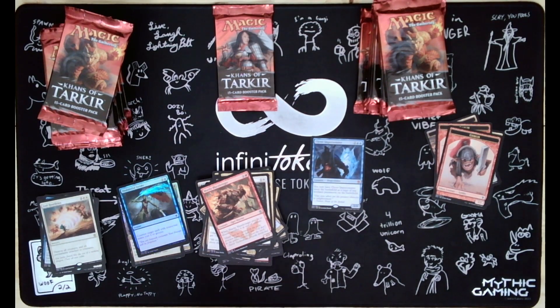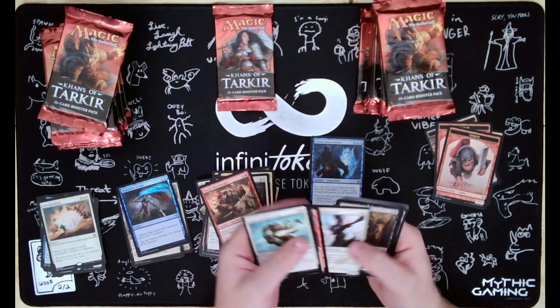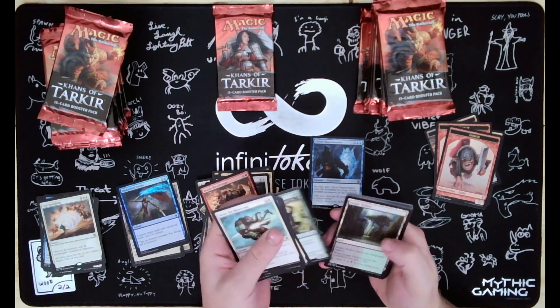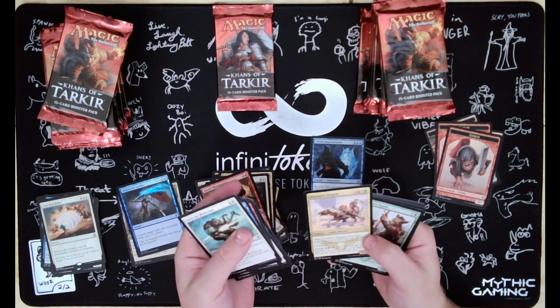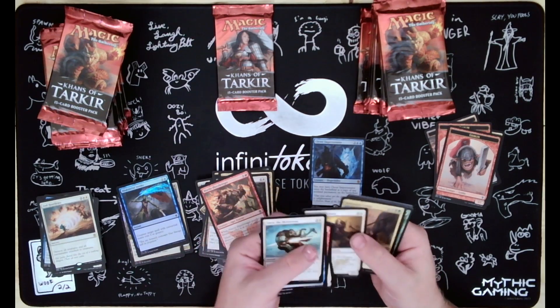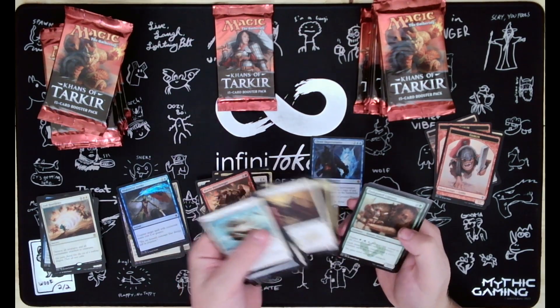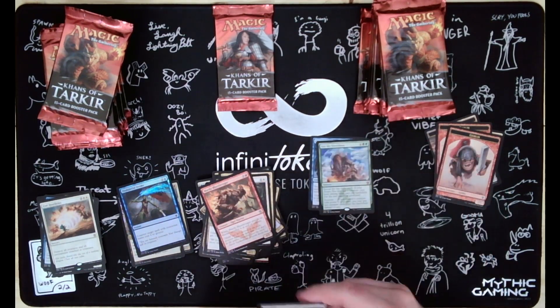One pack left in the middle here. We've got Timely Hordemate, Armament Corps, Tuskguard Captain, See the Unwritten - that's a good one. Another Mythic.